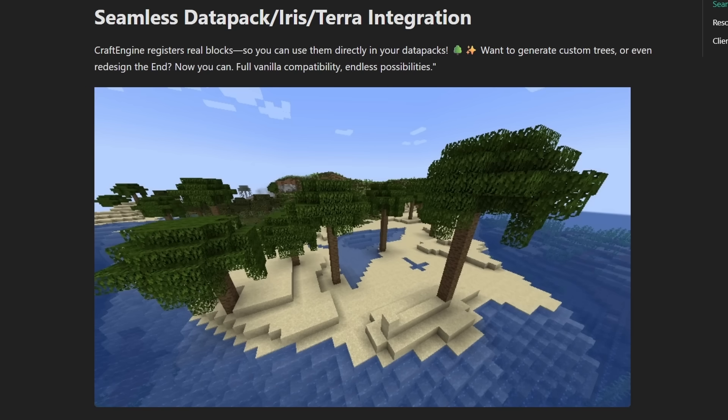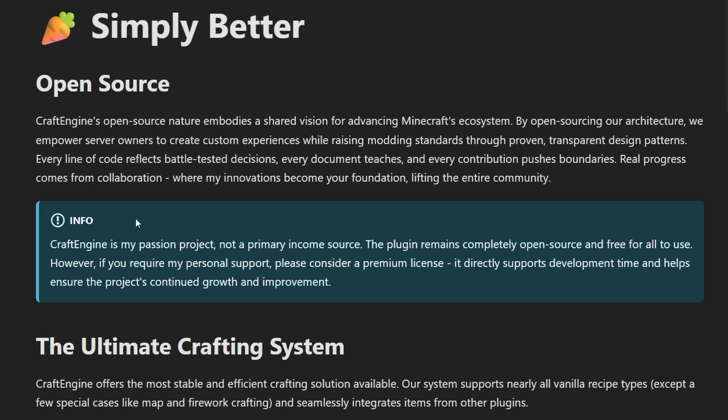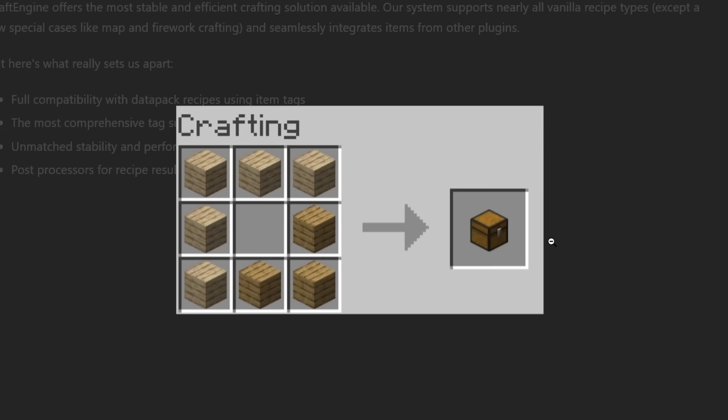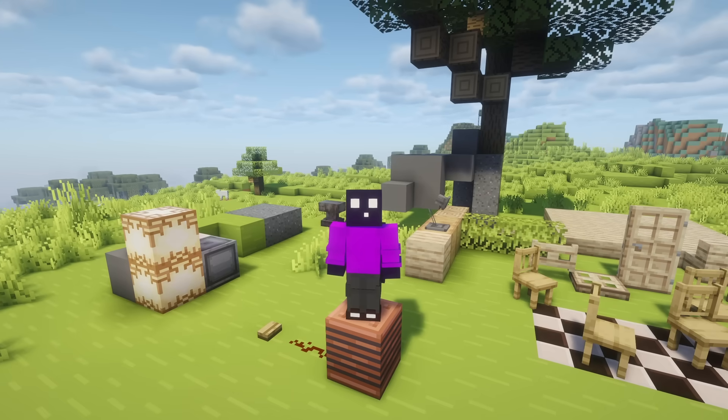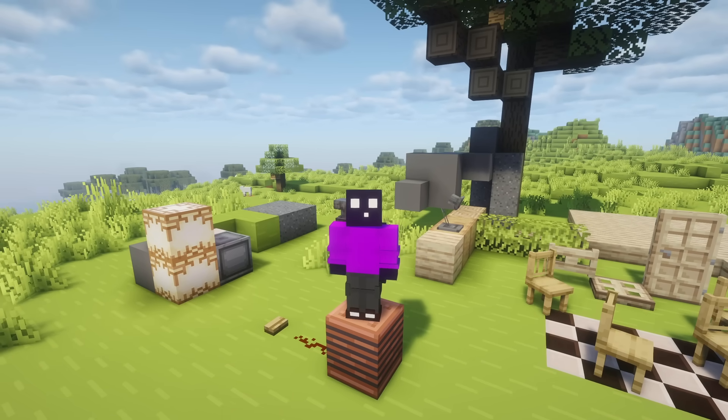It also has seamless integration with data packs, but also world generation plugins like Iris and Terra. Oh and should I mention that this plugin is open source by the way? Maybe I should have mentioned that sooner, but this is all open source. There is also an ultimate crafting system — here you can see that the combination between a custom plank and a vanilla plank still gives you a chest. These are the types of Minecraft plugins that just really excite me.